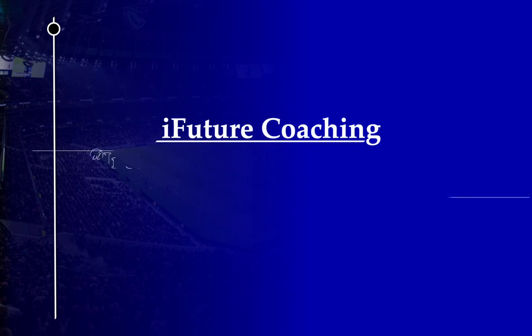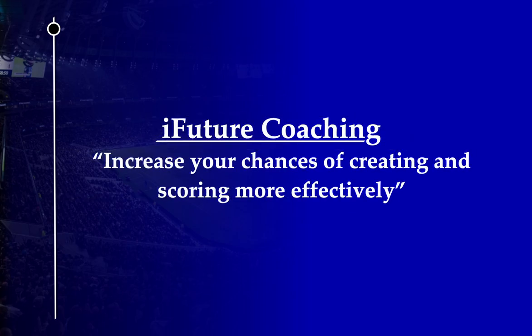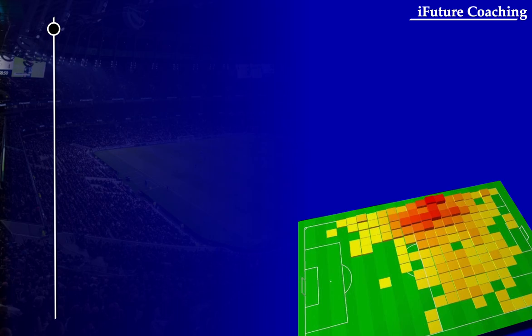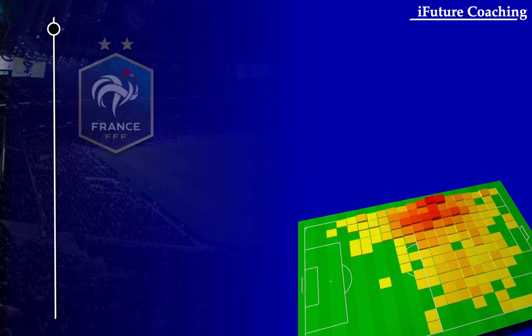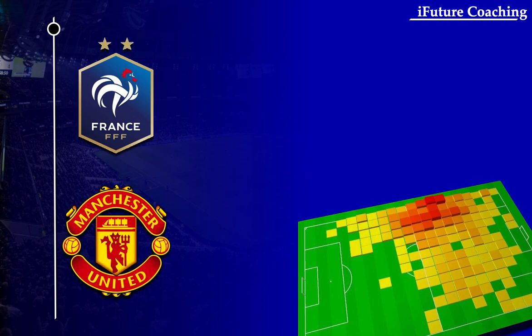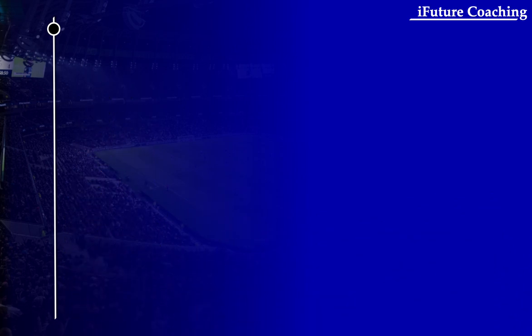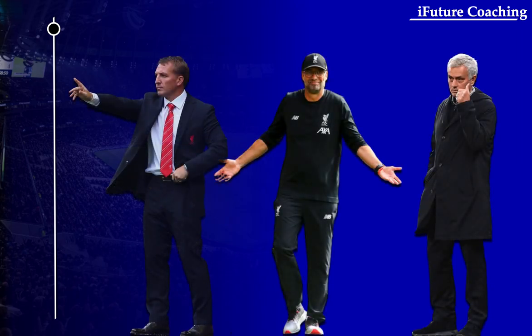Welcome to iFuture Coaching. We're going to take a look at how you can increase the chances of creating and scoring more effectively. According to the research, there are specific zones on the pitch that have been used to differentiate between successful and unsuccessful teams. This has been backed up by following the success of the France national team and Manchester United's success under Sir Alex Ferguson. Both look to play through certain areas of the pitch more than any other team. This has been replicated in the modern game by the likes of Jose Mourinho, Jurgen Klopp and others alike.